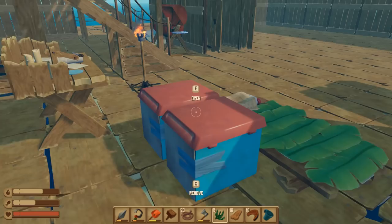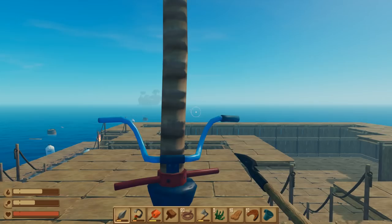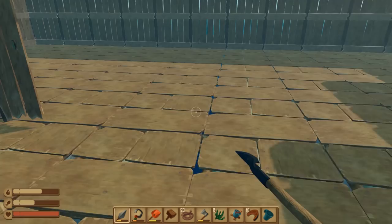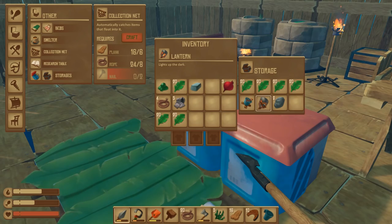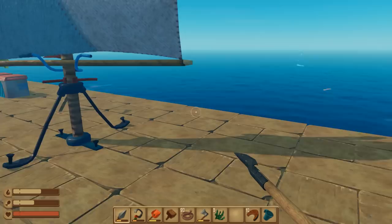Oh, we got an island! We're almost heading right for it too which is nice. Let's hit this island. Gotta find our anchor — there we go. I want to put the anchor in front of where the island is going to be so it doesn't pull me back. "Just when I think I'm out, they pull me back in" — I don't even think I've seen that whole movie, I just know that quote.